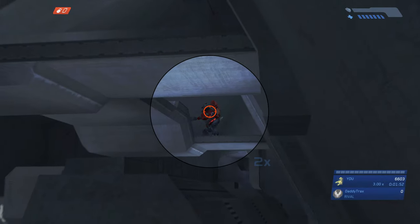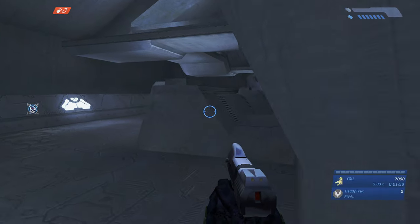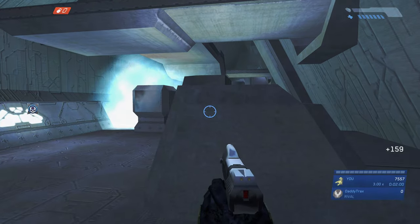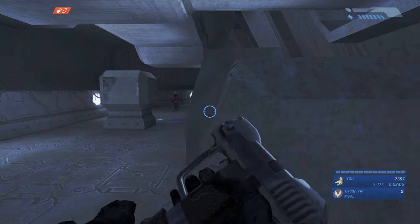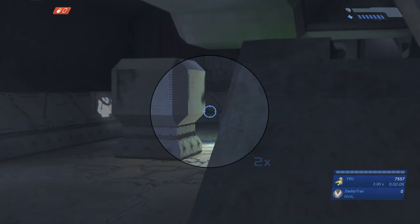If your shield does drop, don't worry about it too much because we have jackals at the far end of the room which we're going to use to get our shield back. It's not the end of the world if you don't have a shield right now. Just make sure you don't take too much health damage because you can't get that back — there are no health packs between now and when we do the banshee grab. We're winding down in this room with just one grunt and a couple of jackals remaining.